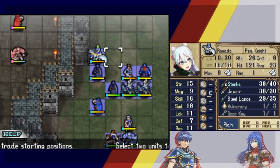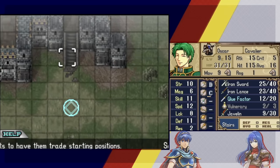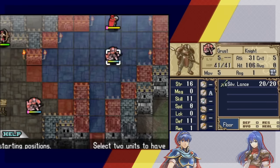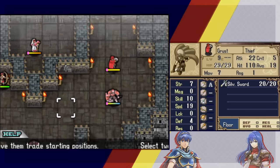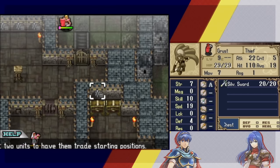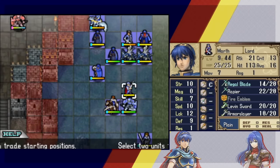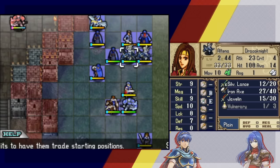Normally the way I play this chapter is I keep everyone roughly grouped together in the bottom part, take care of the outside enemies, maybe the flyers that come from the main fort, then go inside to free Maria, take the treasure on the way, and finish the map by sweeping left. But I thought it'd be a bit more exciting with a different strategy — I brought a weird team, though it's mostly staples.